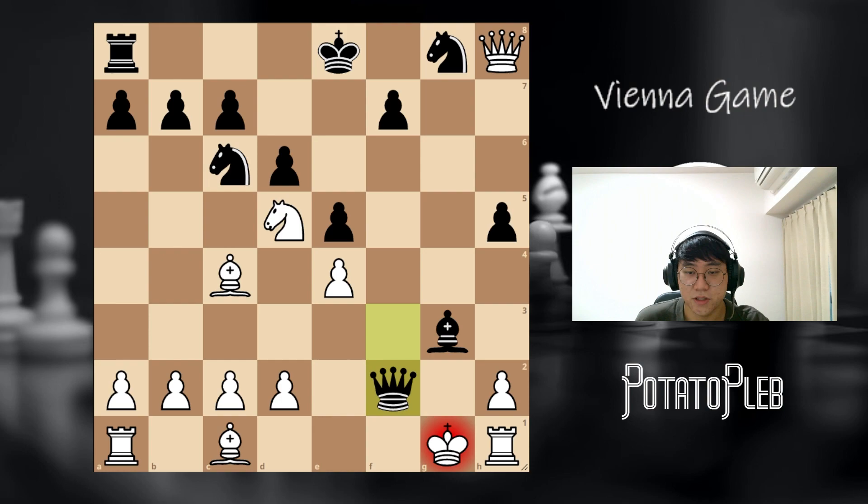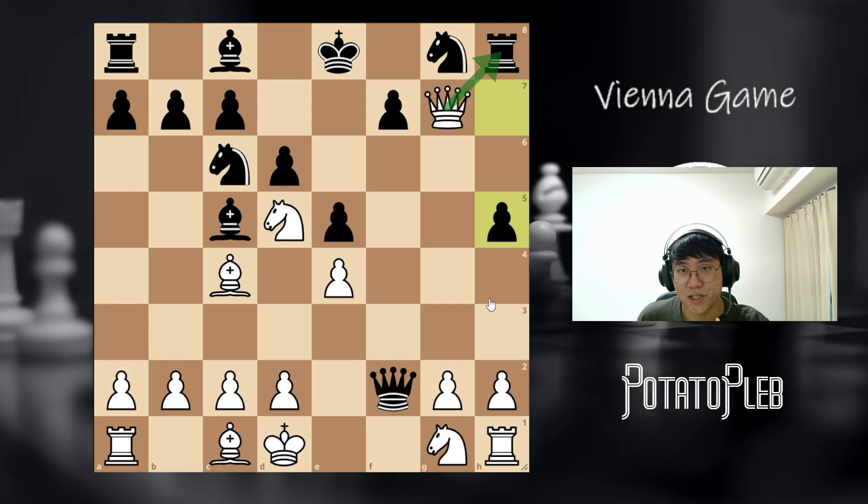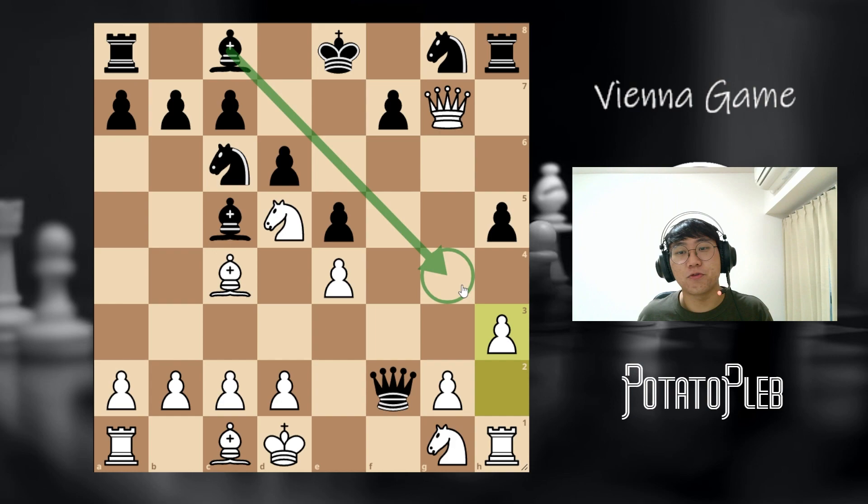So the only move for white in this situation is knight g2. However, we don't want to run into this kind of trap. We don't want to allow bishop g4. So we need to stay patient — this rook is not going anywhere. What we have to do is be patient and play the move h3, preventing bishop g4.